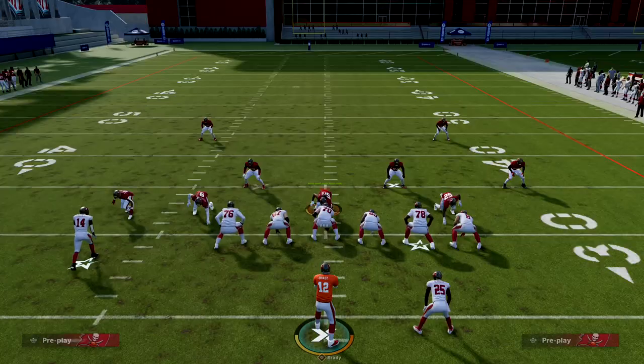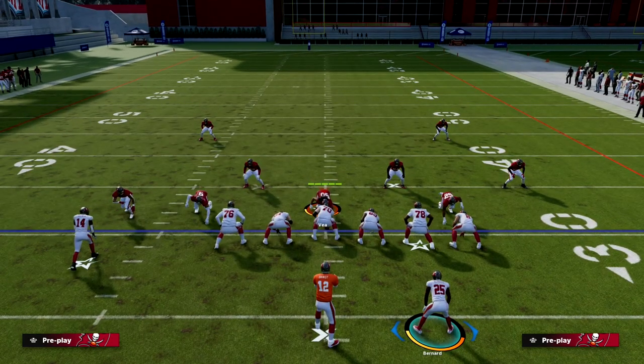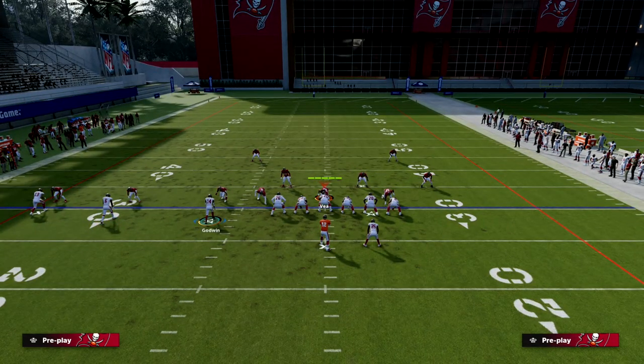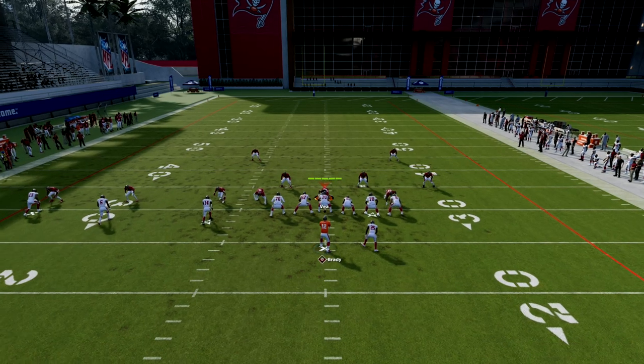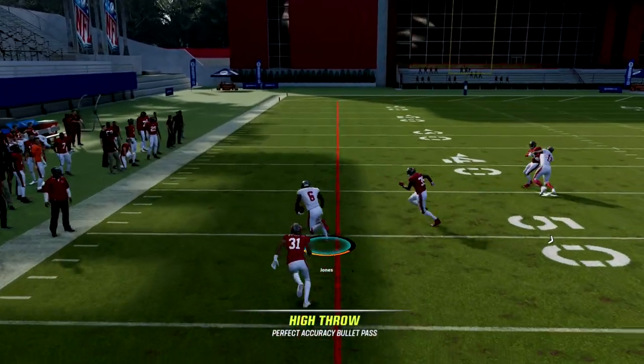Now let's work the wheel route game. This is my favorite route to aggressive catch in the game. We're going to high ball pass lead up and outside, then click onto him and swerve catch. Basically you can swerve him inside to get inside position, and then hit Y to aggressive catch. And you see that animation right there — that is a really powerful animation.